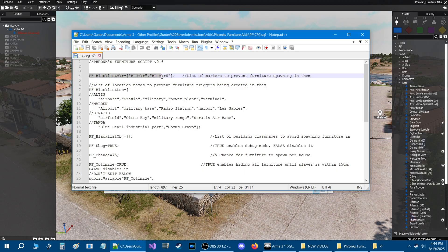The first line is a blacklist marker — a list of markers that prevent furniture from spawning in them. You create an area marker on the map, give it a name, and put that name right here. For example, you could use Mark1, Mark2, MK1, MK2, or whatever name you want. If you have more names, just put a comma, a quote, and then the variable name. That's all you need to do for that part.